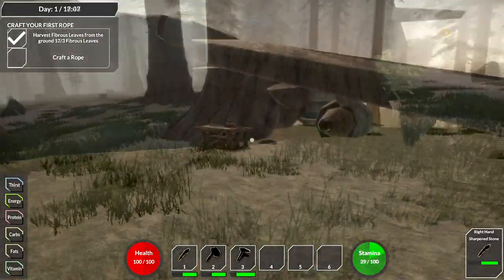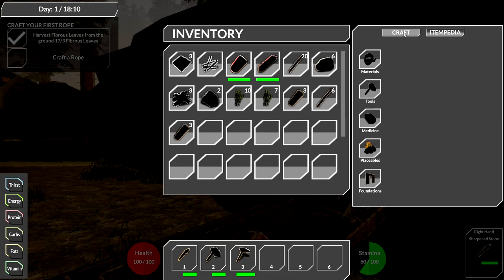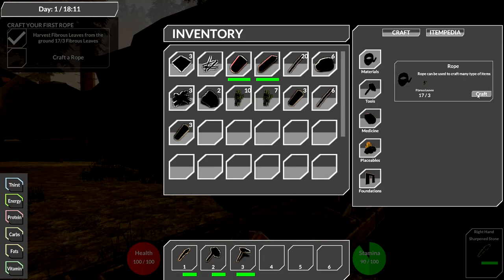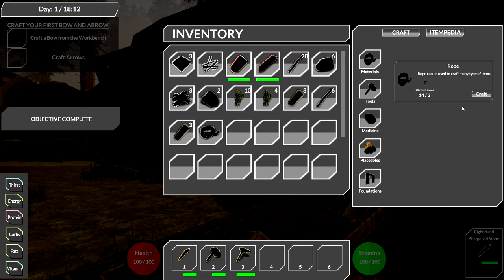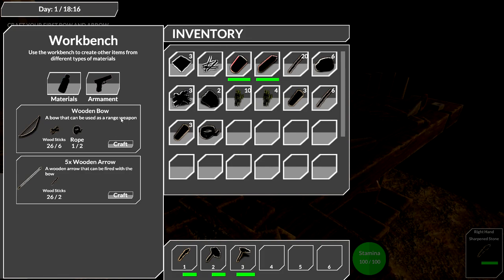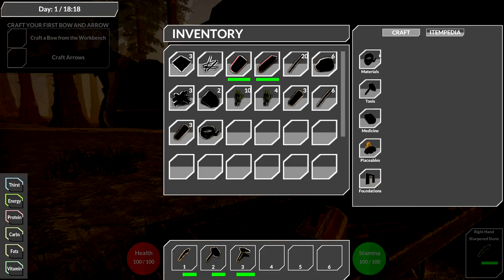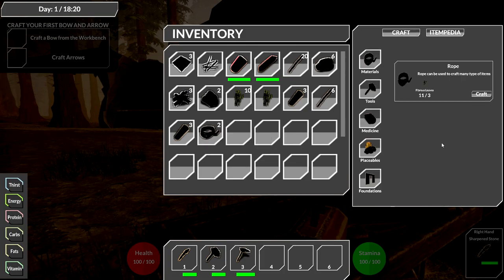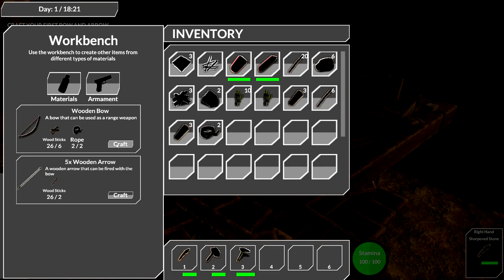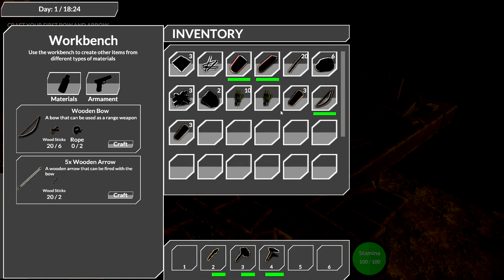I have like 17 fibrous leaves, which is pretty good. I can craft some rope here. Making rope - takes three for each, so we get two. Then we can make ourselves a bow at the bench - that takes six sticks and two rope. We found the workbench already. Now I've got a bow - I'll move some things around and put the bow in slot number one.